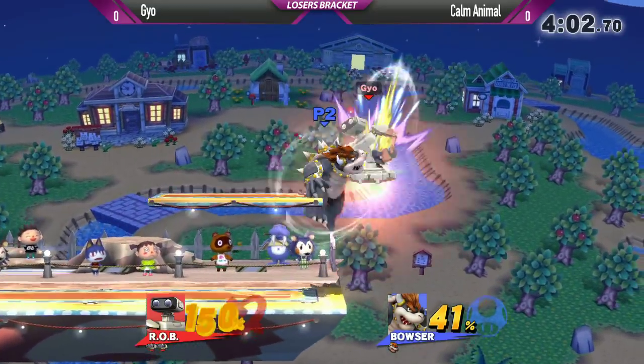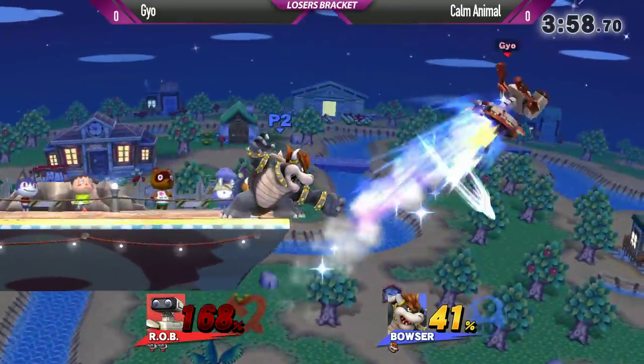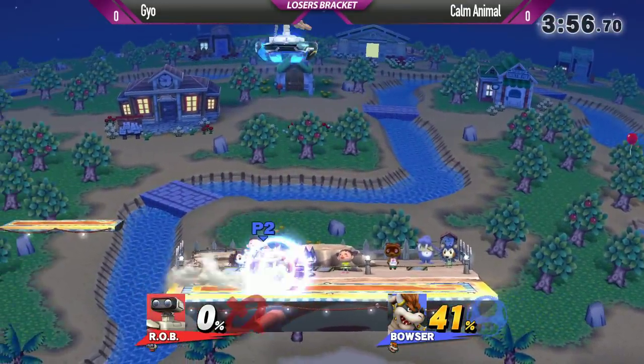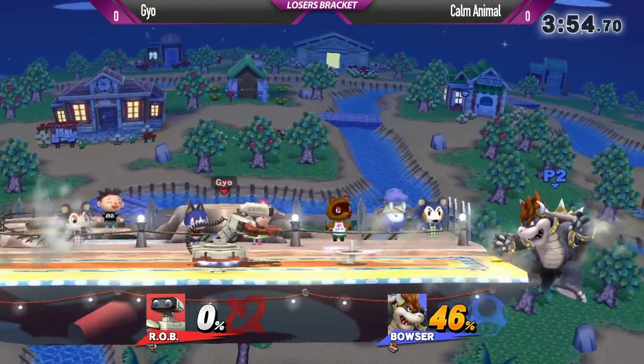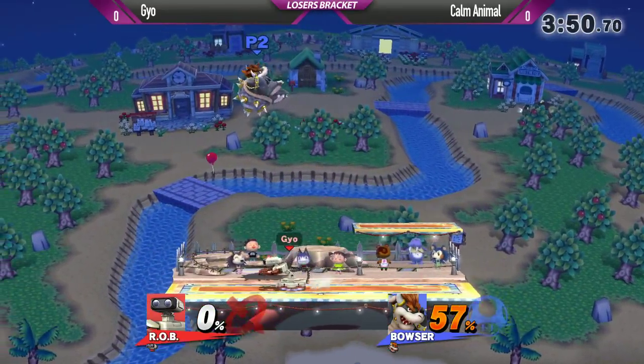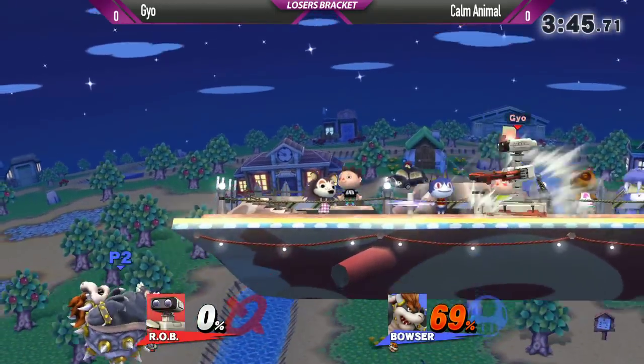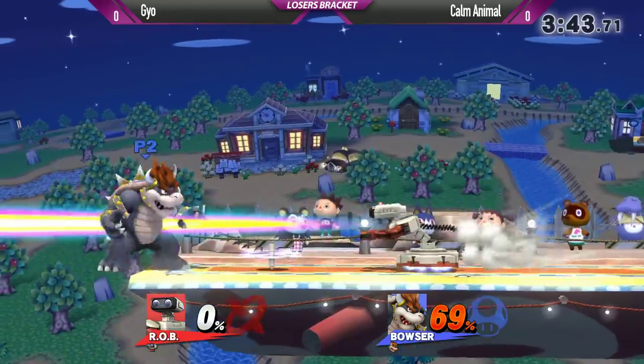Oh, but it's soft there. Going for the neutral air — oh man. He gets a down forward tilt, and that is going to seal Geo's fate on his first stock. But Geo returning right back to what he was doing. He gets a down smash there, and there's a trip gyro.